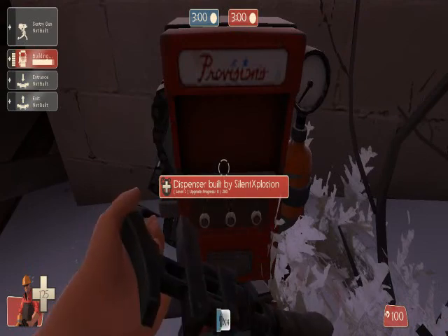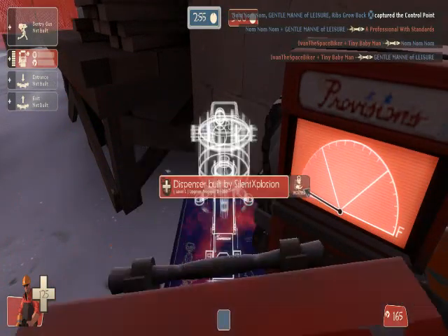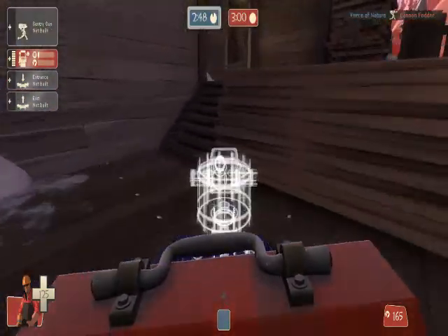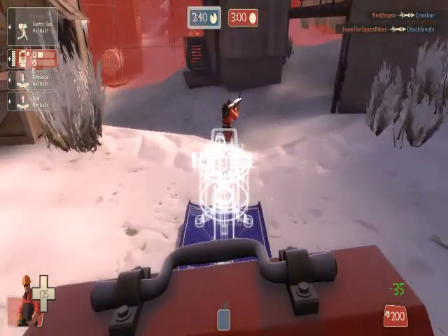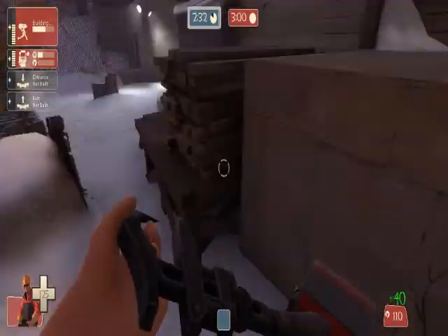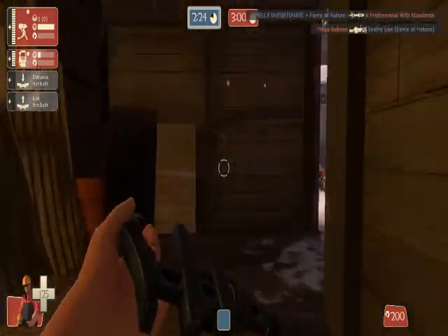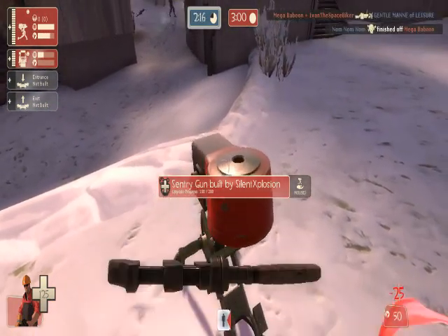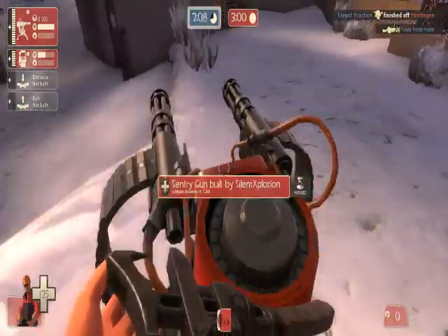I'm not really good at building sentries. I'll demonstrate back here. Sentry is number 1 on the build menu. As you can see, you carry a placement preview with a range indicator shown in red. You can't place it on stairs — it needs to go on solid ground. I'm going to build a defensive one back here. You can only have one of each structure. When you upgrade it once, it gets chain guns and becomes quite deadly.